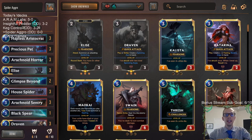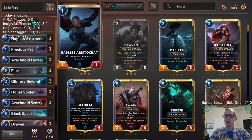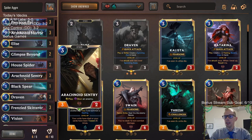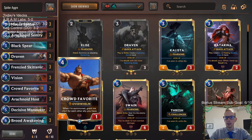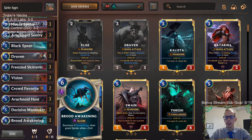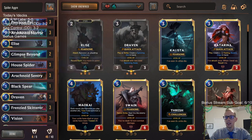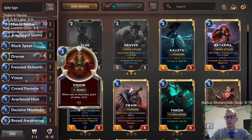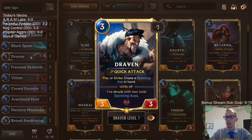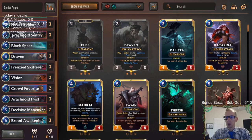Welcome everybody in Twitch chat and on YouTube for the return of Spider Aggro. We're going old school with this donation deck - old school Spider Aggro, one of the best beginner decks at least a couple months ago. We're going three Draven, three Elise for our champions. The Visions can be cast but also discarded via Spinning Axes - that's a great combo with Draven.